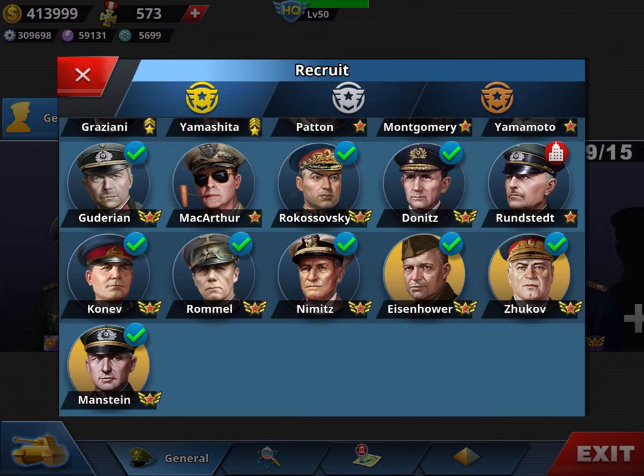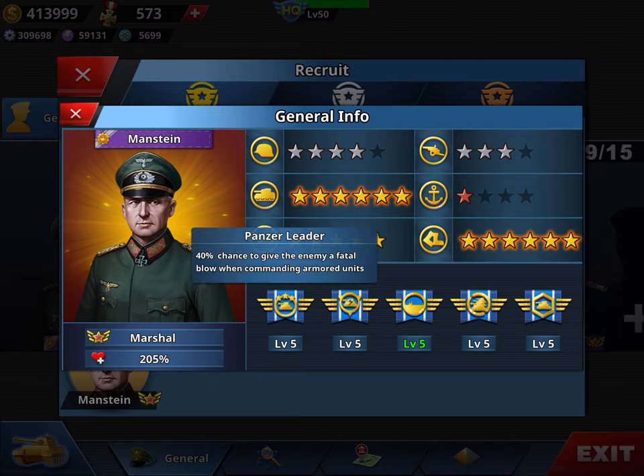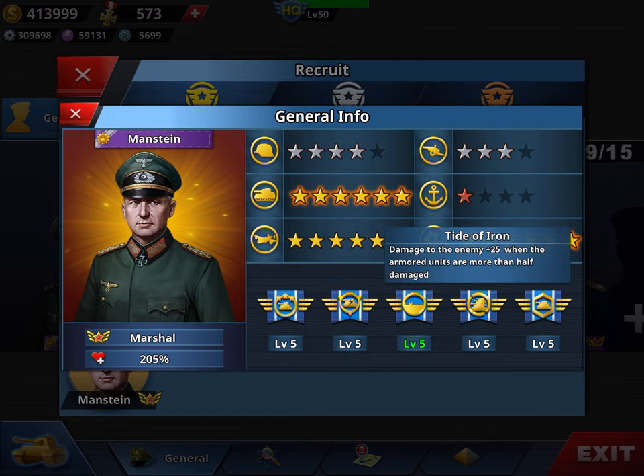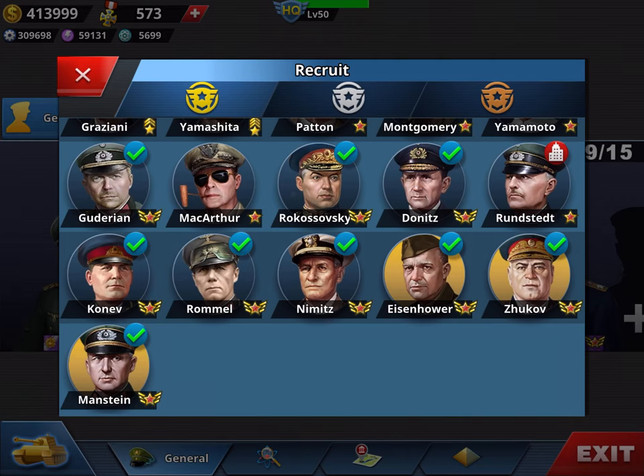I don't regret Manstein — he's my second tank general after Guderian. However, he also doesn't have Rumor — they really should have designed these in-app purchase generals with Rumor instead of Plane Fighting, which is useless. He has six-star tank, six-star speed, five-star air force, and I've used him numerous times as an air force general in marine missions when you don't have tanks. He has Panzer Leader, Blitzkrieg, Tide of Iron, and Armor — the four key skills for tanks. If they replaced Plane Fighting with Rumor, he'd be top tier. Still, he's an excellent general.